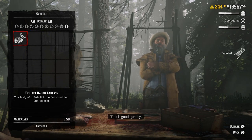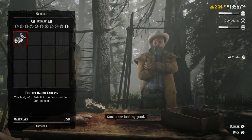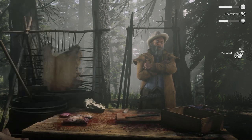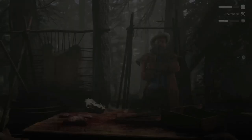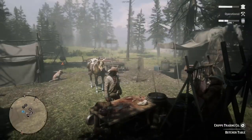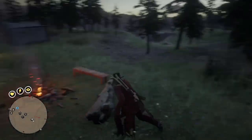So always remember: when you find a three-star animal, don't skin it — just put it on your horse. If you have no space on your horse cargo, then go ahead and skin it. Two-star and one-star animals you can skin freely, but three-stars you should always try to sell whole to Cripps.